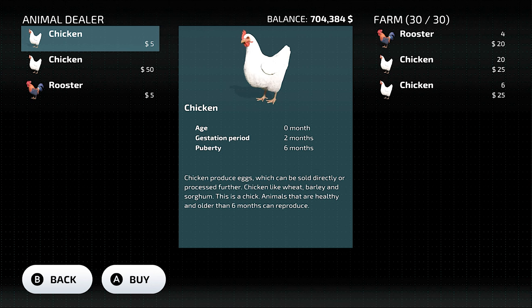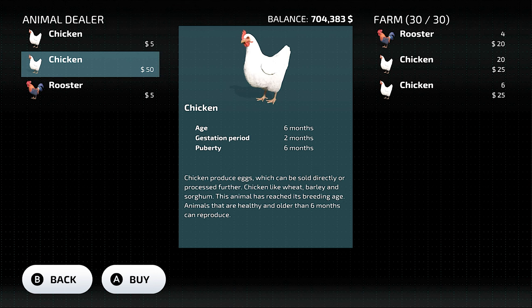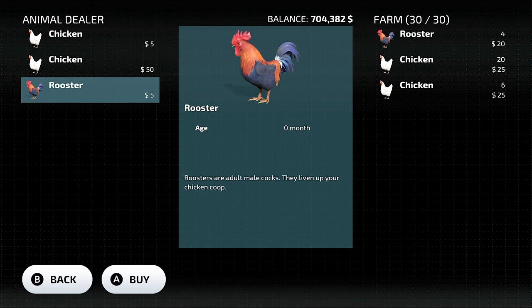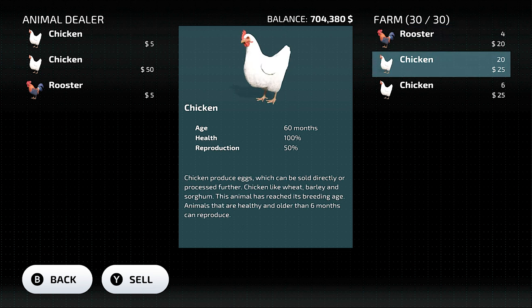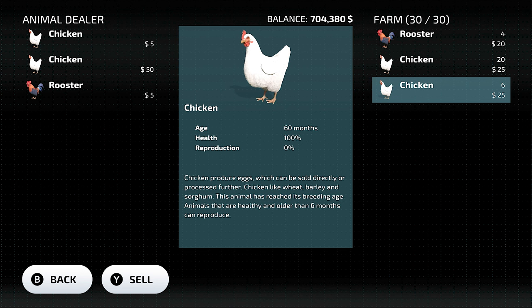Buy more chickens. When buying new chickens, keep in mind that the cheapest ones are the little chicks that will first grow and then start laying eggs. The expensive ones are fully grown chickens which will start laying eggs immediately. I usually like to buy grown animals, but you can look at other options as well. Make sure you also purchase some roosters, as not having any may affect the productivity of your chickens. About 5 roosters will be more than enough.